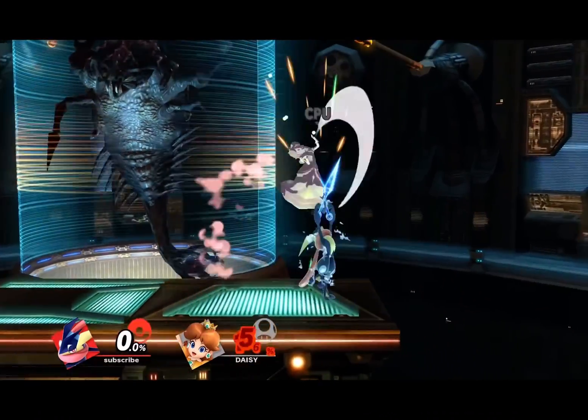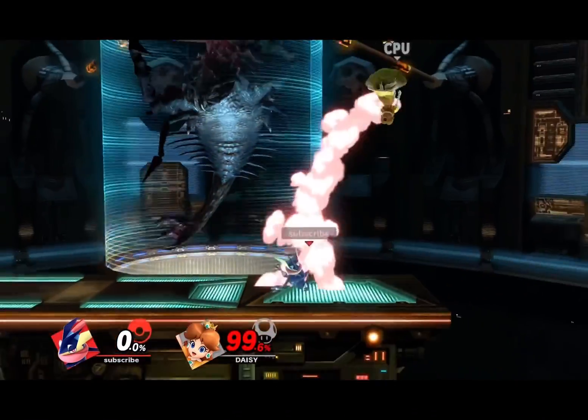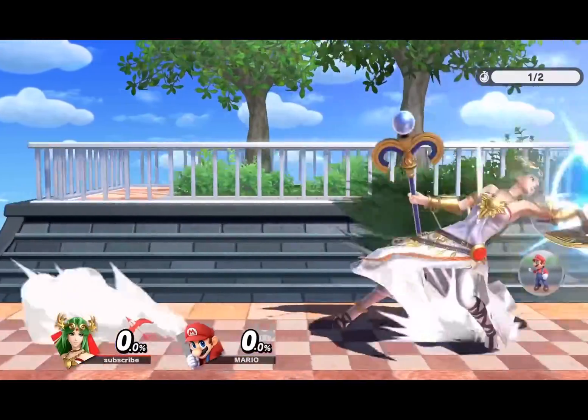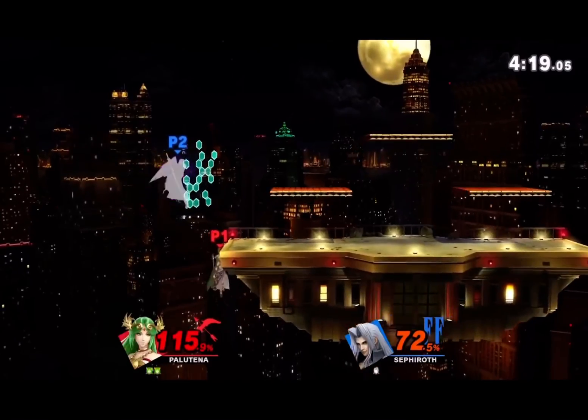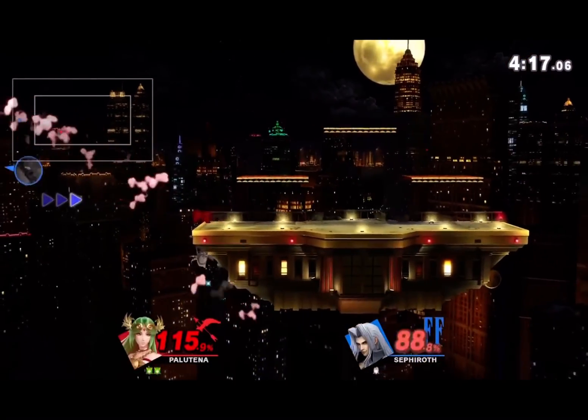Little Mac's dash attack is a little much — combos into everything, crosses up really nicely, this move has it all. Invincible moves are automatically cheater moves, so these moves are both criminals. Back air slightly more though since you can use it like all the time.